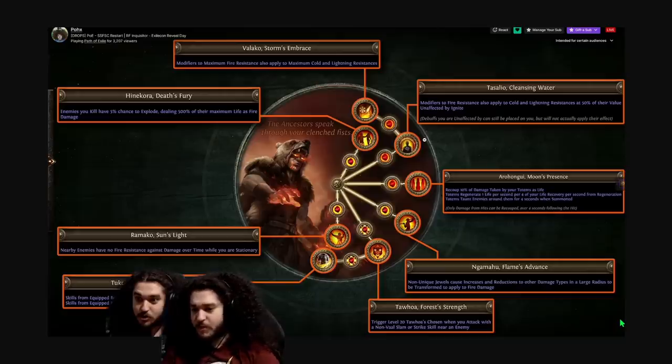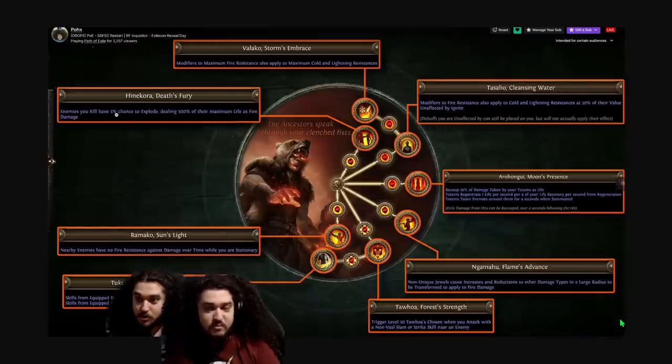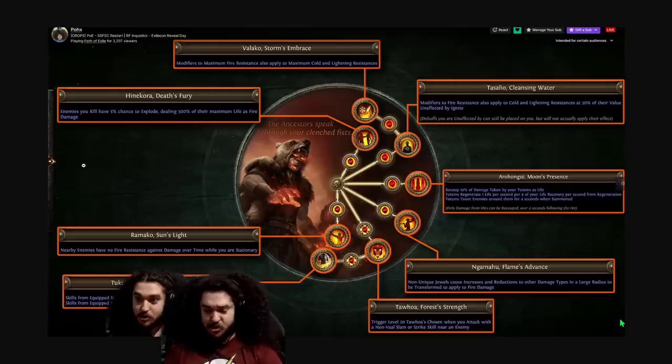Chieftain is in a weird spot right now. For attack builds it seems really good, but I'm not an attack build player. Totems seem pretty interesting — there's definitely some totem love in Hinekora's Death Fury. The explosion chance mechanic seems a little gimmicky though — burning enemies have a 3% chance to explode, plus 5% chance for 500% damage. Opening a Vault Breach on top of a Guardian might insta-kill it, but to me that's gimmicky. Chieftain does seem like a really good candidate for trade league where you have access to Forbidden Flesh and Flame — being able to grab a Valako's Storm Embrace that way seems kind of crazy.